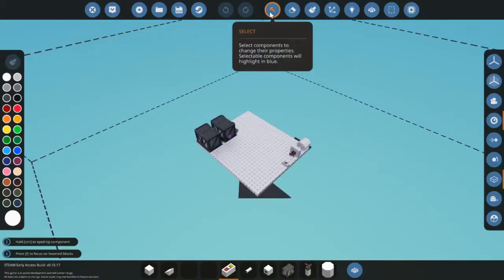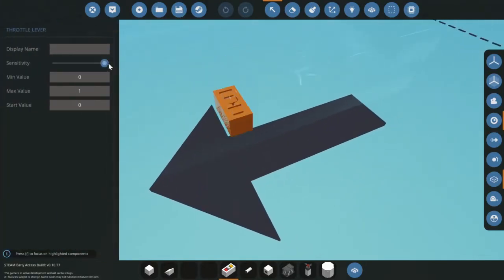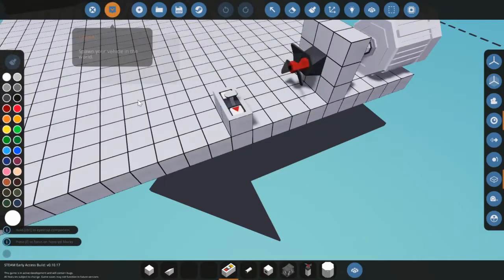You can click the select button and change the sensitivity. If I put it on 50 I can give it a name — like 'lol' why not. I can put a minus value and set the start value. If you want it to start at one so it instantly spins forwards, put it on one; minus one to go backwards. We'll leave it on zero for now.